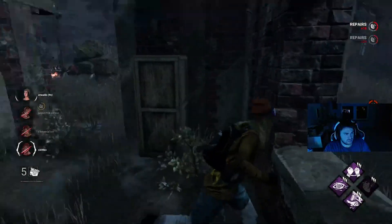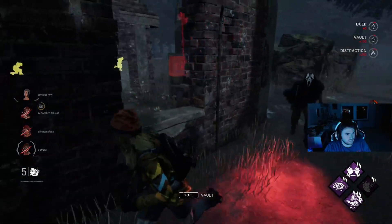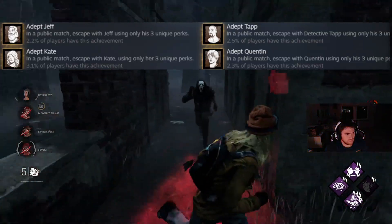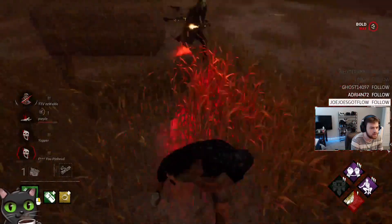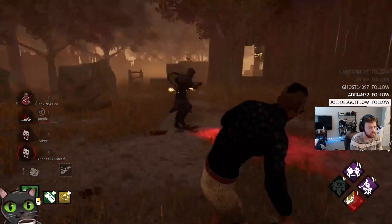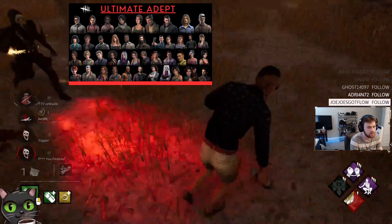Today is the day I go for the Adept Speed Run. You might be asking, what is the Adept Speed Run? To make it simple, there is an achievement you earn after you escape with each survivor, and they have one for killers when you get a 4k with the three base perks they give you in the game. I have compiled all 42 survivors into a PNG, and I will be checking them off accordingly after every escape.